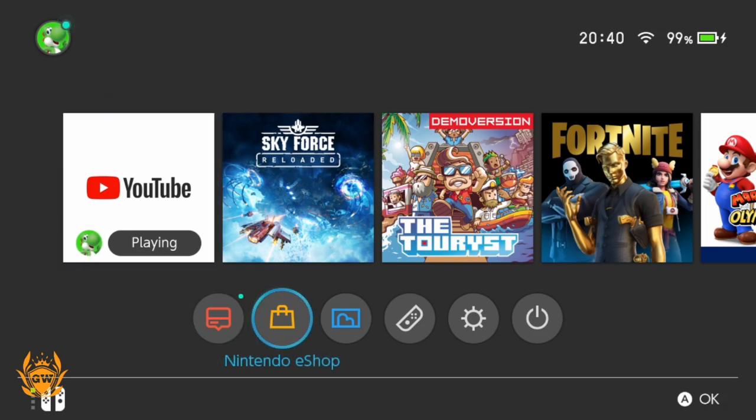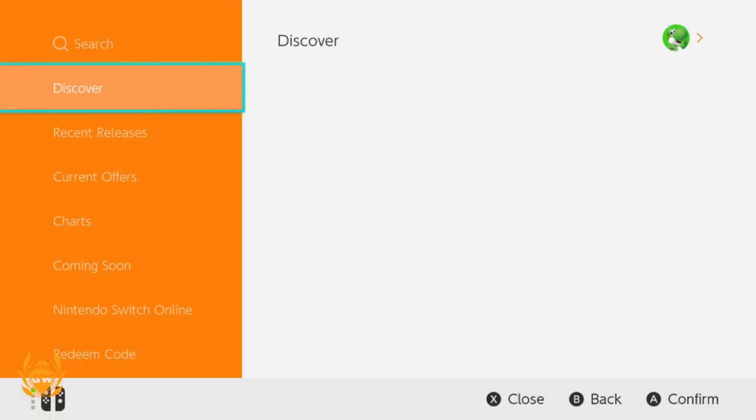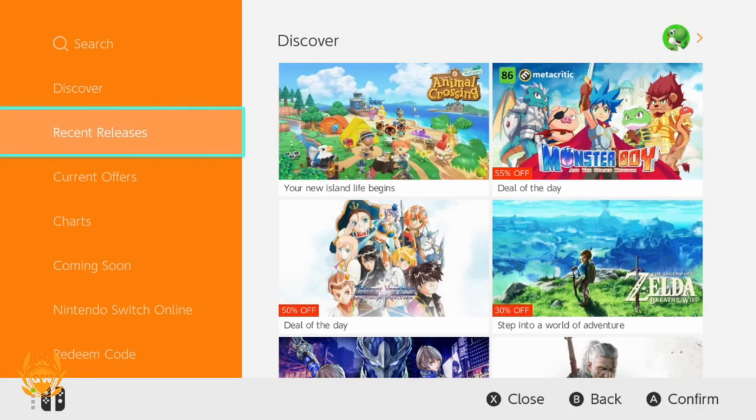Let's jump straight into it. Where you want to go is to the Nintendo eShop down the bottom — click on it, select your user, whoever you want this game or credit to go to, and then let the Nintendo eShop load.